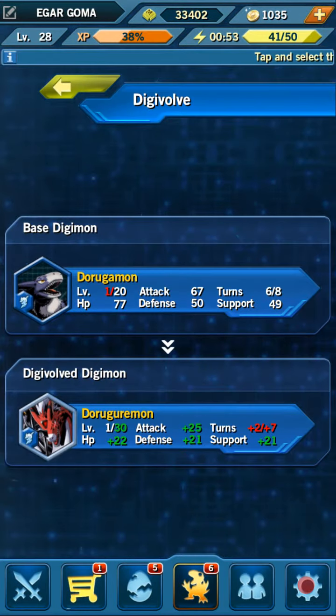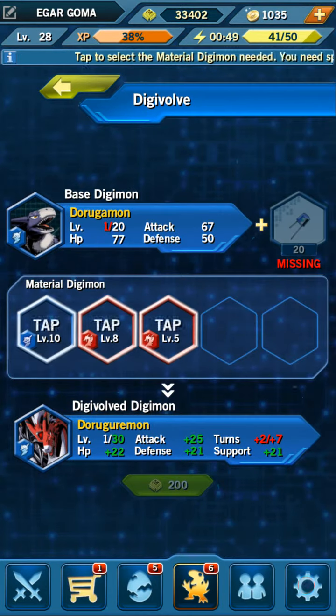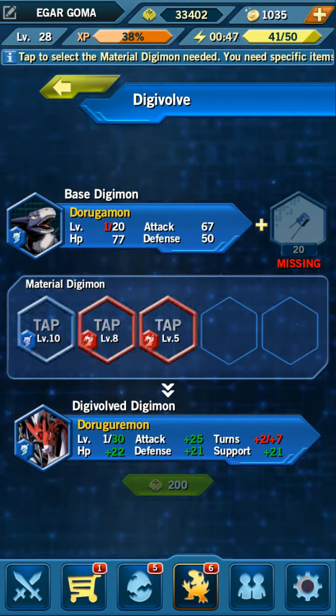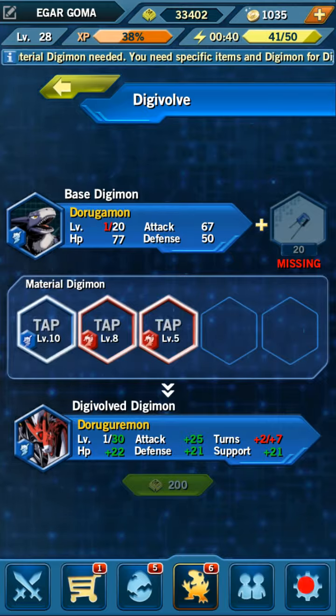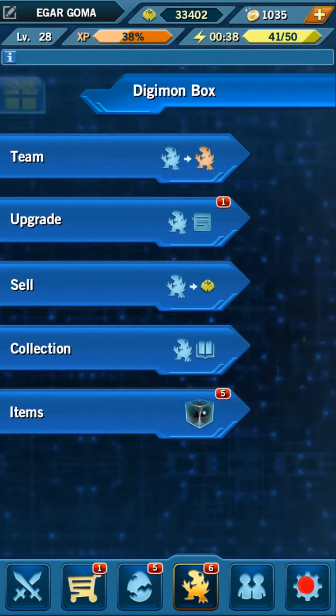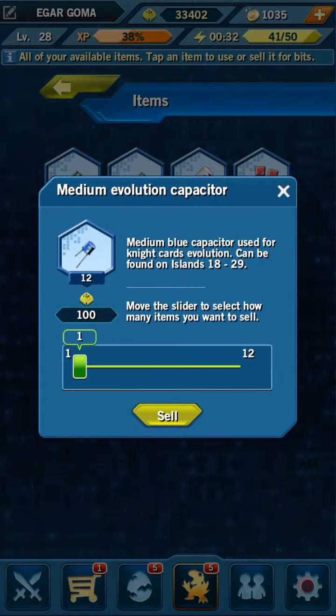And what else can you digivolve into? Looks like we're going for that — what do we need? Now notice this: we have to get them to level 20, and we need three sacrification units, and we need 20 of the medium-sized capacitors. There's a big difference between them — here you have small capacitors from rookie to champion, and here you have medium from champion to ultimate.